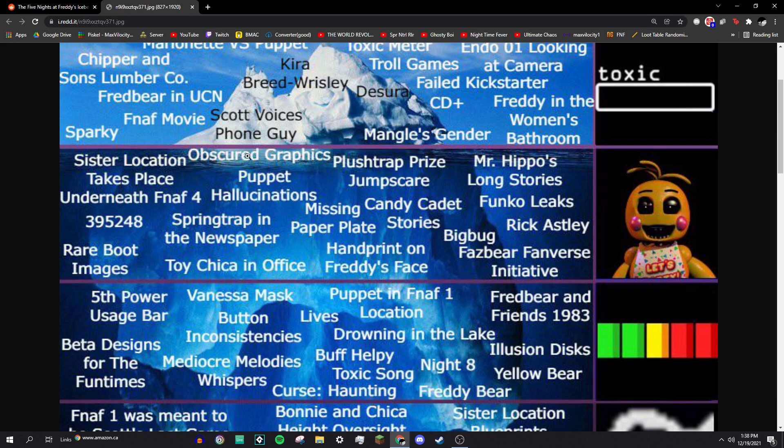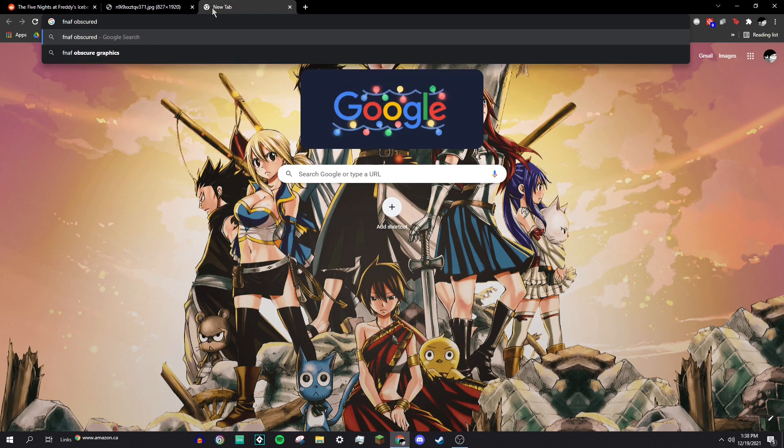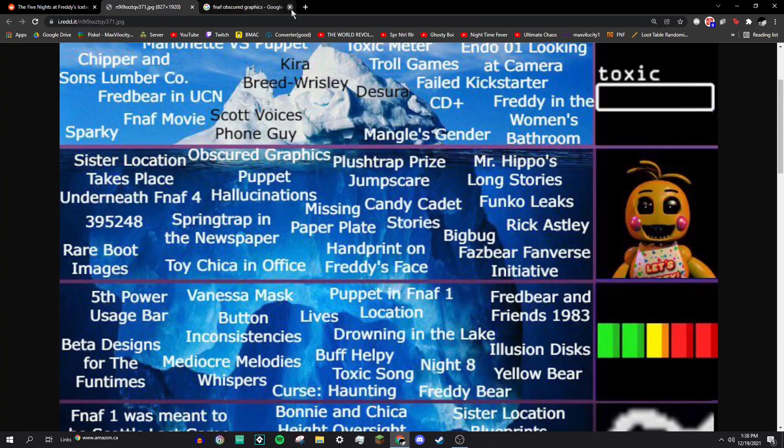Obscured graphics — there are lots of obscured graphics in FNAF. I think this is referring to when Toy Bunny slides in front of your face in FNAF 2. I'm not sure why it's worded as 'obscured graphics,' so I'll count that as a loss of a point for me.